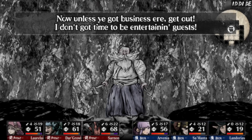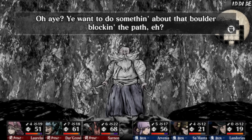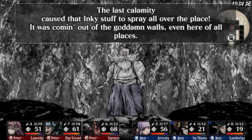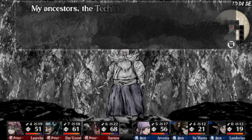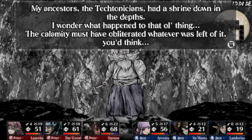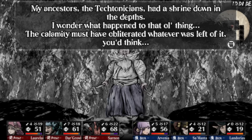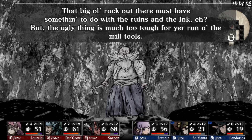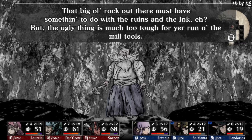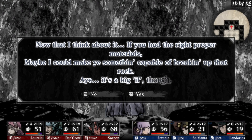The blacksmith says: 'Got a look of light bane about you — what do you want? I don't got time to be entertaining guests. My bloodline has lived down here for many a year building and smelting — we are the true artisans of iron, kings of our craft. Fugaku's lava flows like a river down here, it's the best place for a forge. Unless you got business here, get out.' Then he asks about the boulder blocking the path and explains the last calamity caused that inky stuff to spray everywhere, even here.